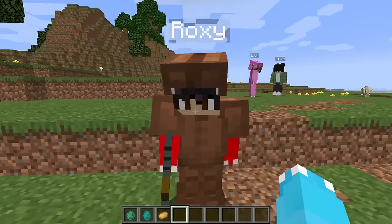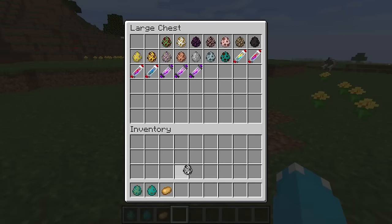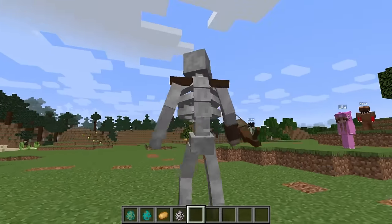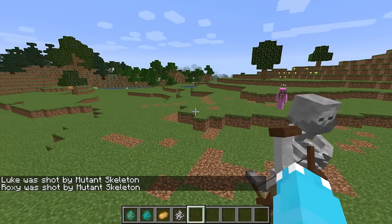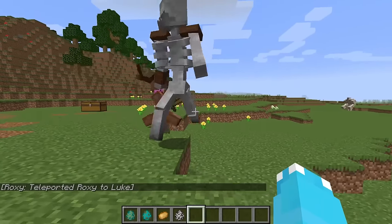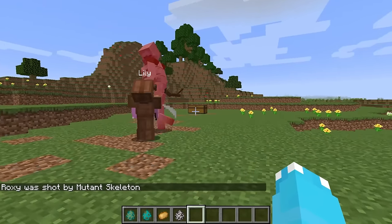Let's use it on the mutant skeleton — great idea. Let's go and grab the mutant skeleton and check this bad boy out. He is giant and he has an awesome bow. He's attacking Luke — he died, and me too. The mutant skeleton is mega powerful. How are we going to kill him? He can even jump while shooting his bow, and he killed Roxy again.